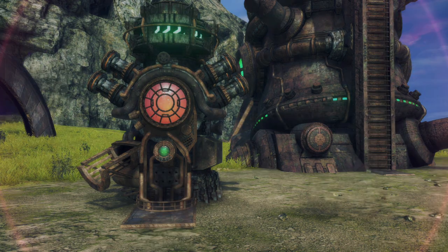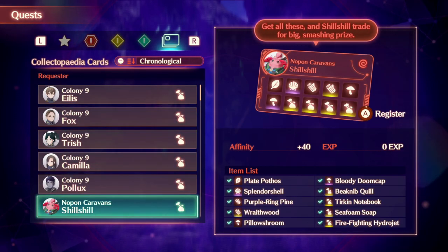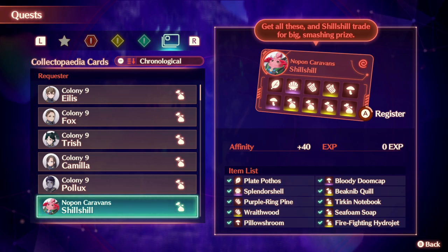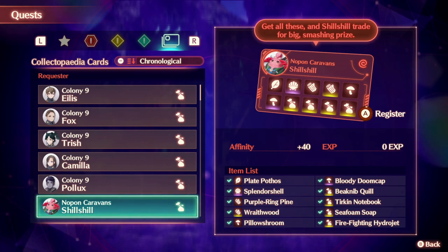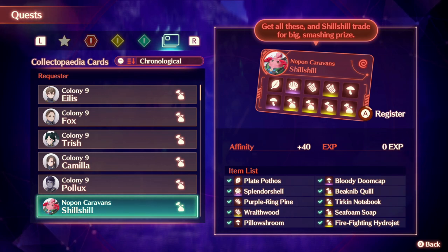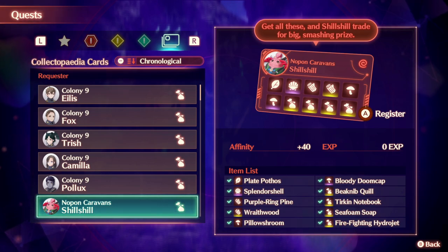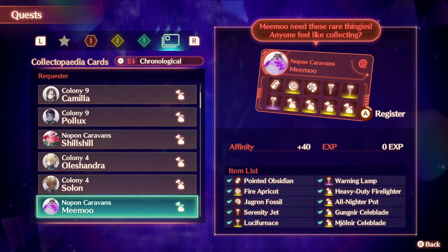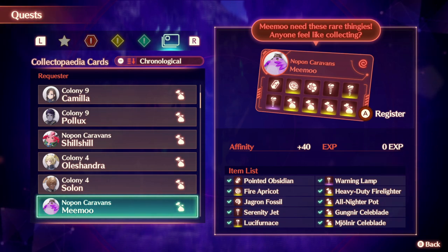What I notice is when you go to the collectible quest — this is for the Shushill no pawn caravan collectible turning icon — all of their rare collectible bag icons are found in the Atia region. So the beak nip quill and the turkey notebook are found in the northern hulk, and the seafoam soap and firefighting hydrojet are found in the hulk we're at right now. That means there's a total of at least three no pawn caravans — at least to my knowledge, I only have three, though there may be more.